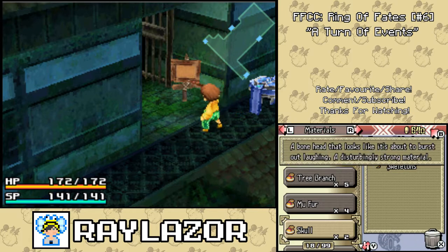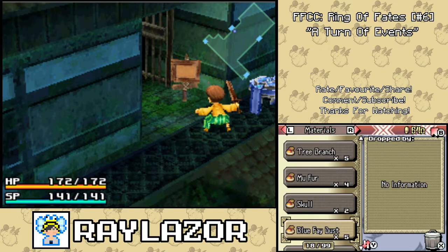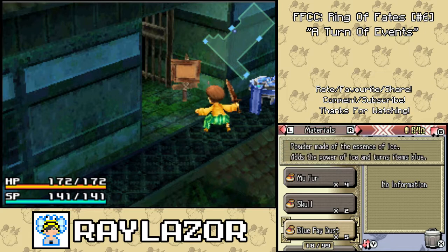A skull — a bonehead that looks like it's about to burst out laughing. A disturbingly strong material. I guess they are thick-headed. Thick skull? I just ruined something, I'm sorry. The powder of essence of ice.